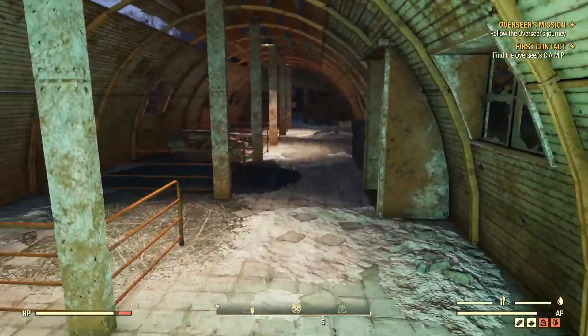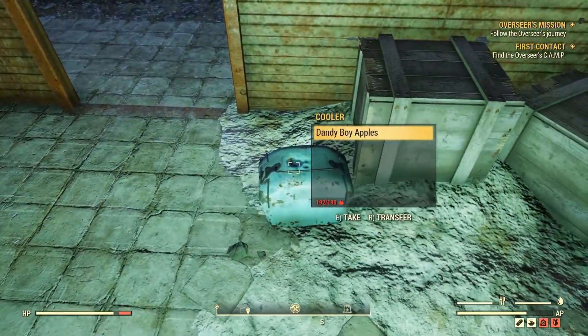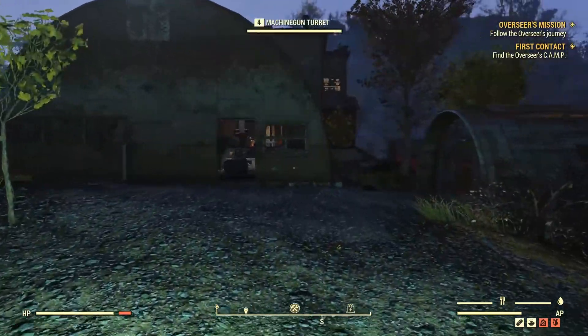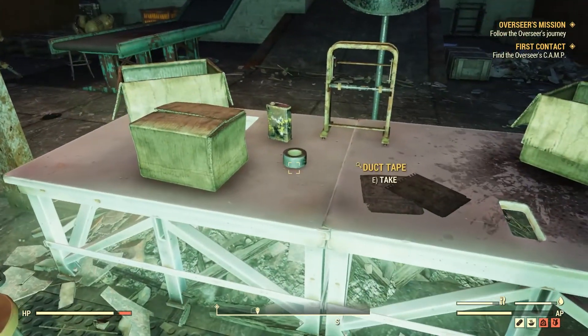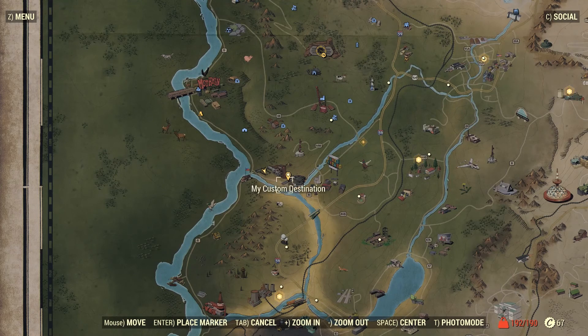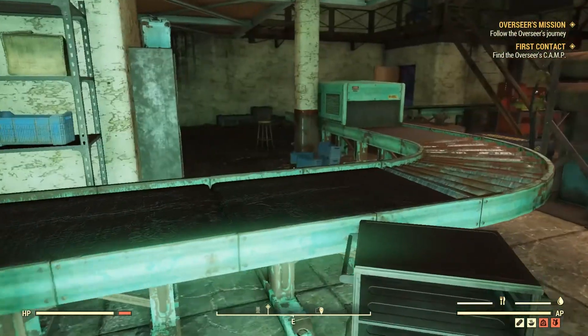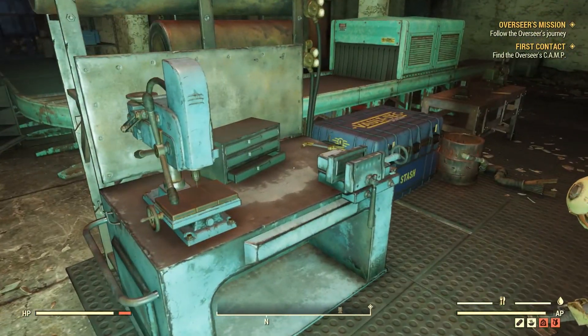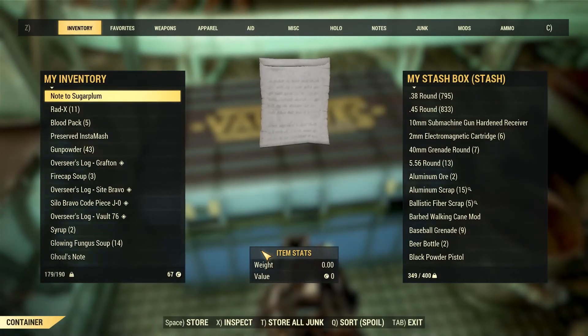Here's a dead brahmin with some spoiled meat and a brahmin hide — let's take that. Pretty much nothing else in the whole place. So I'll just do the usual scrapping. Duct tape! Scrapping and stashing stuff, and then we're gonna head on our way. We're gonna go towards that custom destination, then head to that tower, then head to the camp. Oh, so many detours. Scrap everything, stash everything — useless stuff as well.